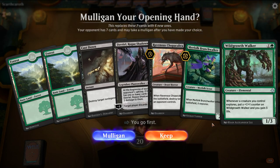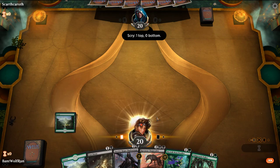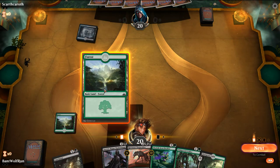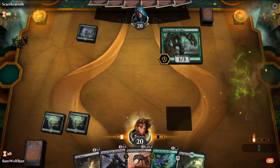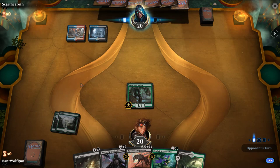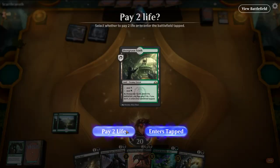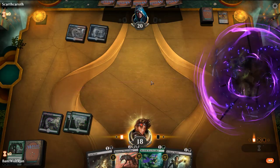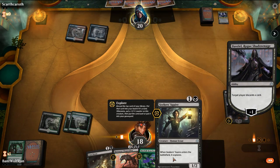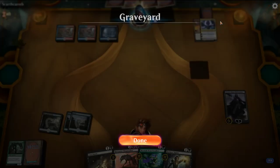We're missing black, but with the Merfolk Branchwalker and Wildgrowth we'll probably keep — especially on the play. So you can see the black source there. We may opt to go Davriel if this is like a Grixis build. So we want to start eating away at their hand here. We can play one of these, hopefully drawn to land. So we got rid of a Nicol Bolas, which is good. They might have another Angrath's Rampage — it's pretty aggressive on the opponent's side.